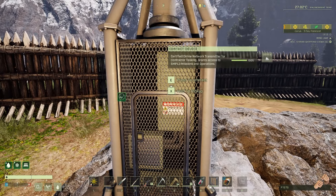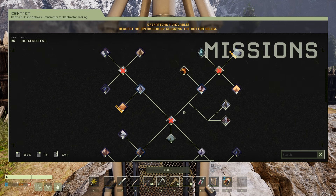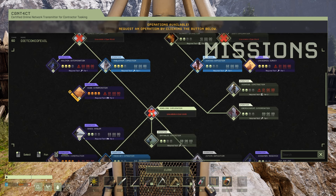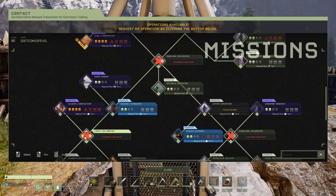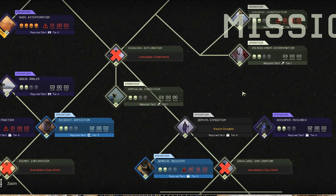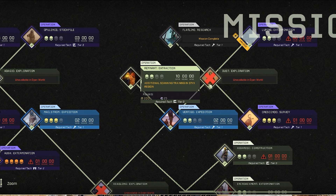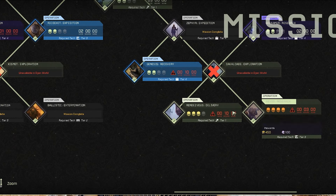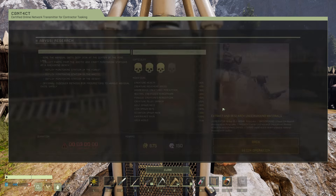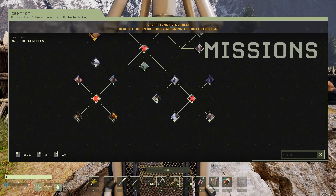When you go into your open world and go to your contact device, you should see three new missions in your operations. Basically every mission available on the mission screen should now be available as an operation on Styx, except for the exploration missions — those are the only ones you cannot do in open world now. Exploration was originally a 30-day prospect mission format. On this screen we also see the three new operations added: Remnant Extraction in the top right corner, and Rendezvous, Delivery, and Abyss Research in the bottom right. You can click on them to start the operations and go through the whole operations screen.